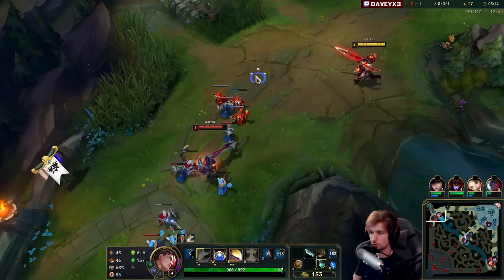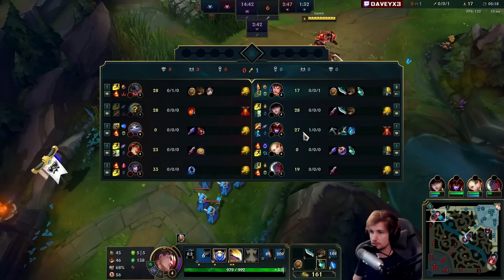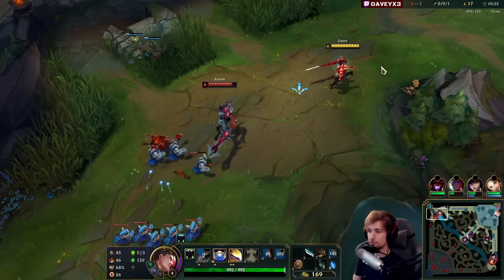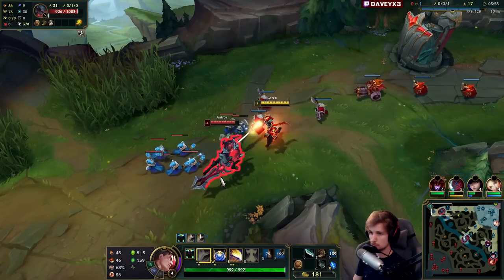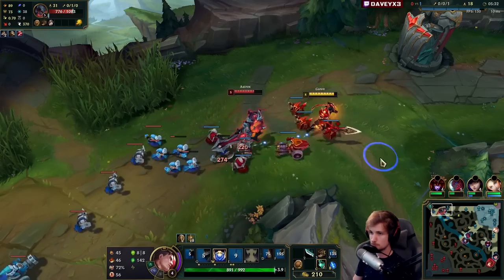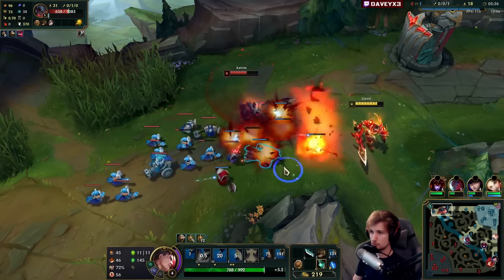Walk out of that one — got to make sure I don't get hit by the knockback. You've got to play it safe temporarily. Can't walk into the Aatrox that much. That's like one Q alone.